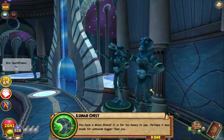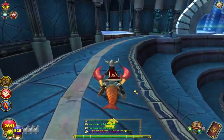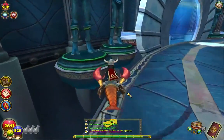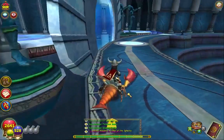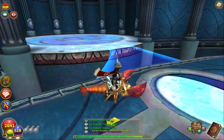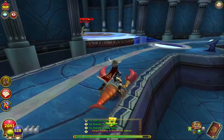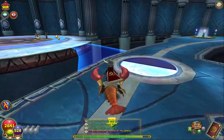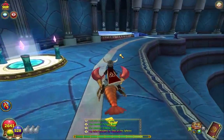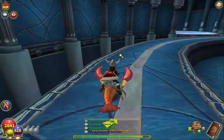You have a Moon Shield - it is far too heavy to use, perhaps it was made for someone bigger than you. So it is the shield that you get, not the scimitar. There's the last zodiac. Let's go do the last one and then we can get through this gate and be done with it.